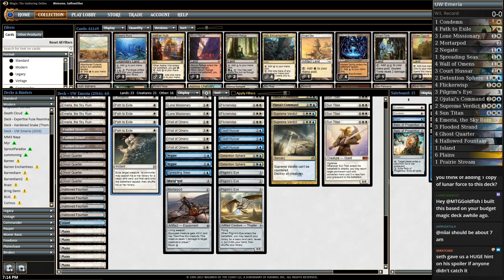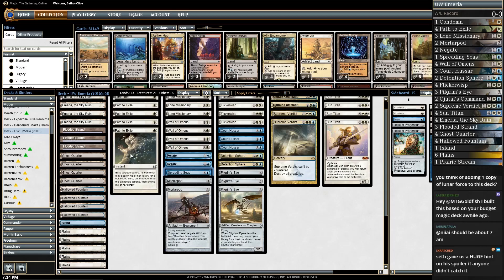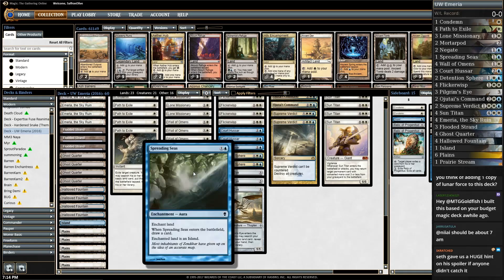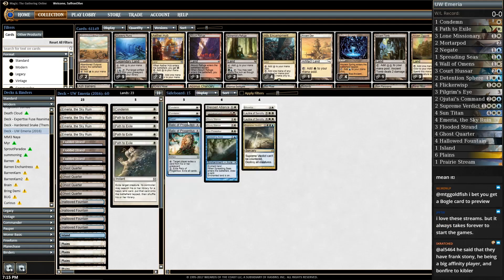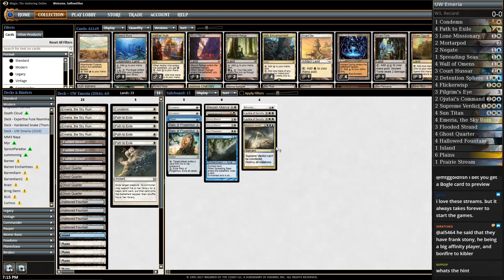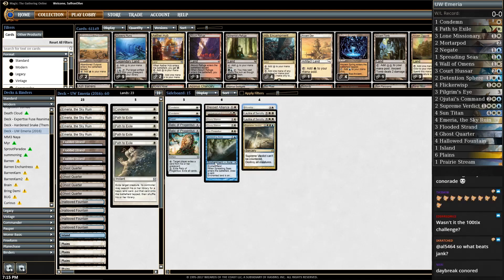Pilgrim's Eye makes sure we hit our land drops. A new addition is Spreading Seas — before we had the blue Ether Spellbomb, two of those. Spreading Seas is better: Ether Spellbomb was good against infect, prowess, and decks going all in on one creature since it just sits on the battlefield. But Spreading Seas is better against Tron and Eldrazi, which are more popular. Sideboard: Stony Silence, Kor Firewalker, Relics for graveyard, Leylines for protection, and Worship of course.